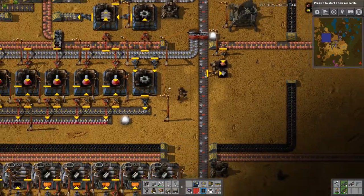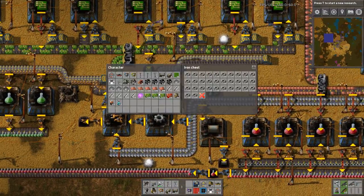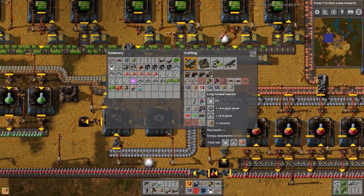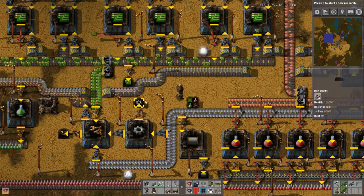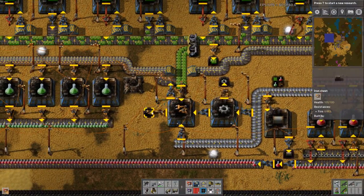Let's get some basic materials here. I'm going to need some iron gears and more inserters. This will allow me to make some red inserters - probably a little too many there, but whatever. And then let's grab another stack of just normal inserters.